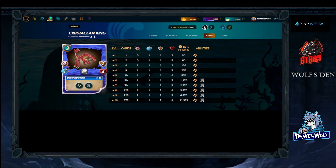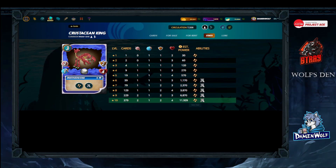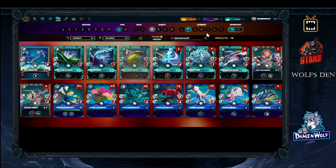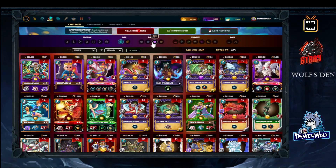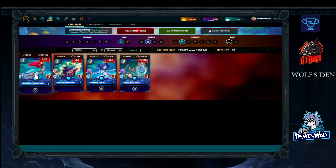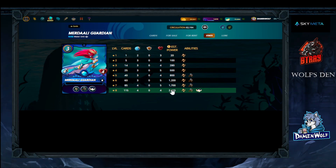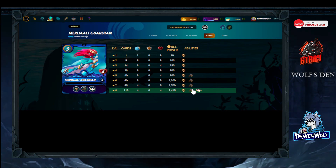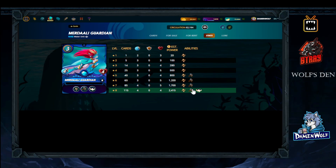Merdali Guardian and Crustacean King complement each other well. Crustacean King provides Protect — adding shields — and Merdali Guardian has Repair, which repairs those shields. Kraken already has its own shield, so both will be very useful especially for your support group. Kraken is not the only monster you'll have on your team, so the shield protection covers everyone.